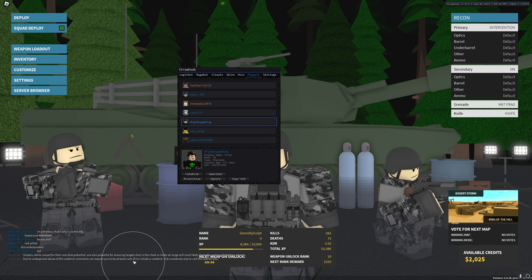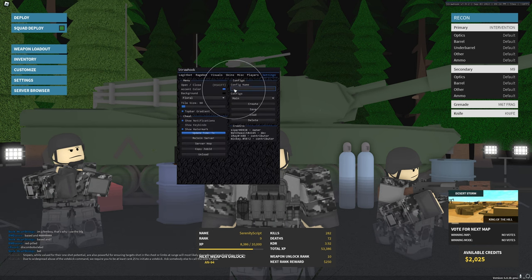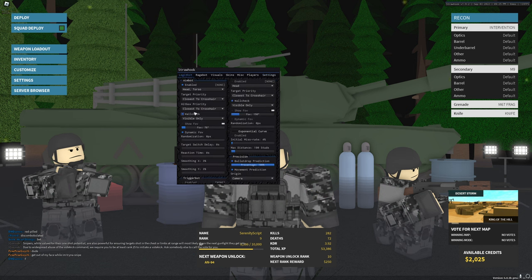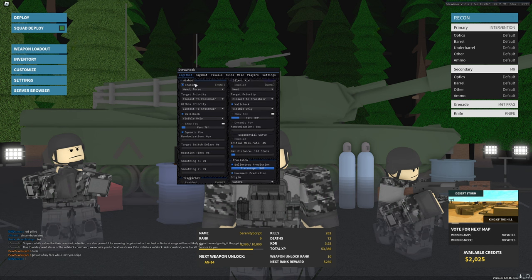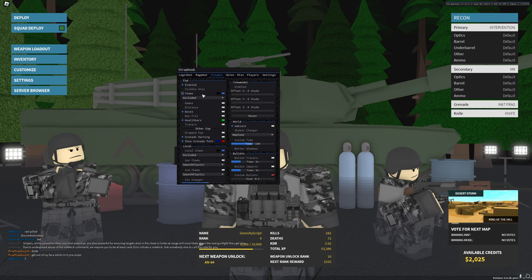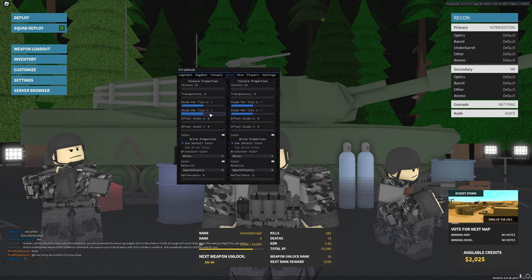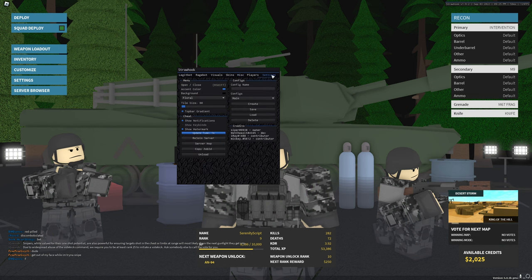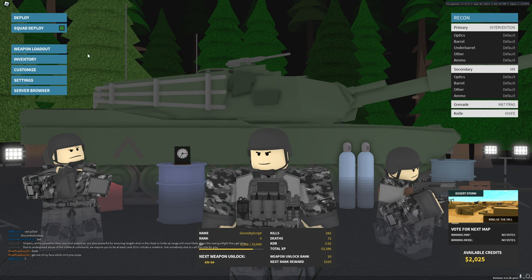In settings, you can save your configs by entering a name and clicking Create, then load that config each time. The keybind to open and close the menu can be set here — by default it is right shift. I'm going to go ahead and load up my main config. These are my settings for aimbot — I don't use silent aim or rage. These are the visuals I use. For skins, you can customize your gun skin, but it's done locally so other players won't see it. These are my MISC settings. Now let's jump into the game and look at the script in action.